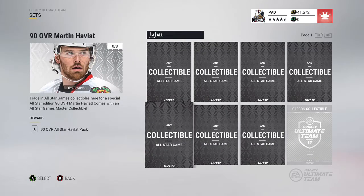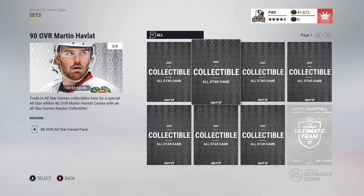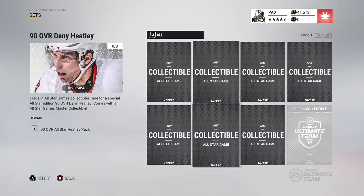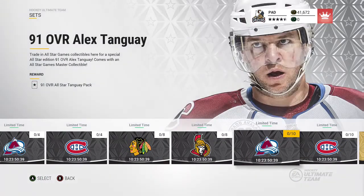We have my boy Martin Hall from Montreal. I'm gonna try to get this. This is gonna be hard — you need seven of these collectibles and a carbon. I actually already have a carbon, I just need these collectibles. I might try to get Danny Hughley too — same thing. If you haven't done the Halloween side, this is a chance.